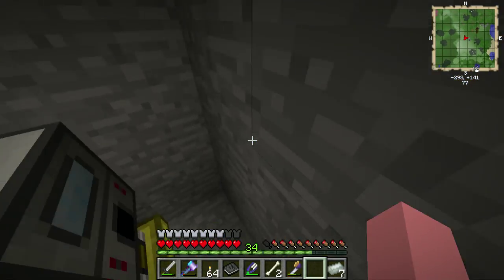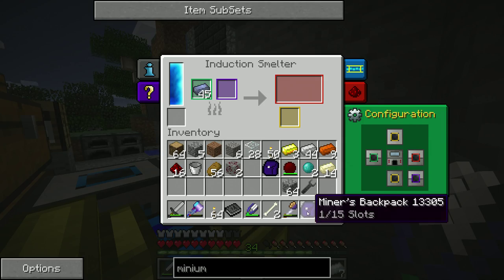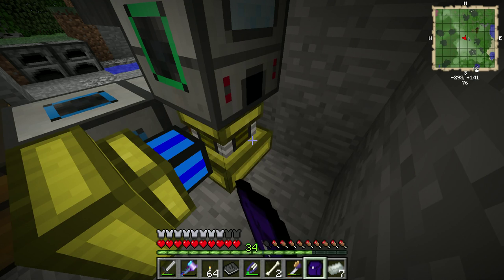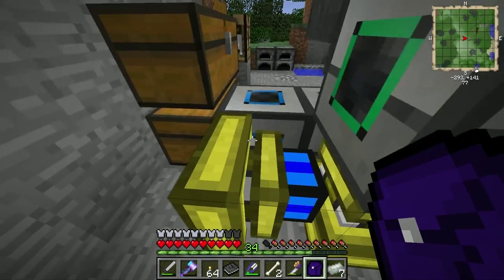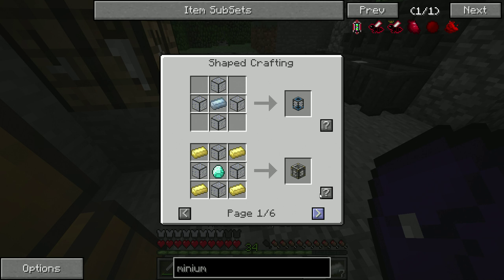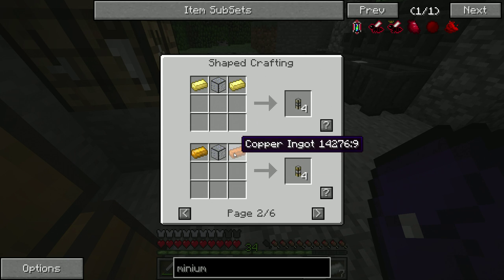There we go. Why didn't it come out when I shift-clicked it? It went into my bag. There we go — and that's going to give us the hardened glass. The hardened glass we can use to make liquiducts, tesseracts, redstone energy cells, portable tanks — pretty much everything inside of Thermal Expansion.